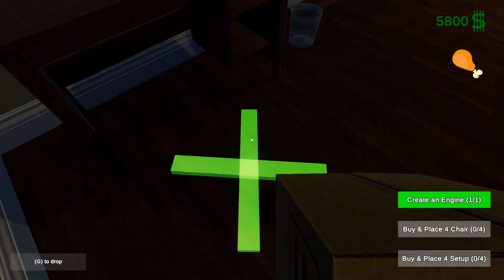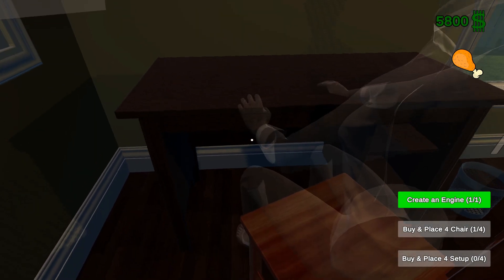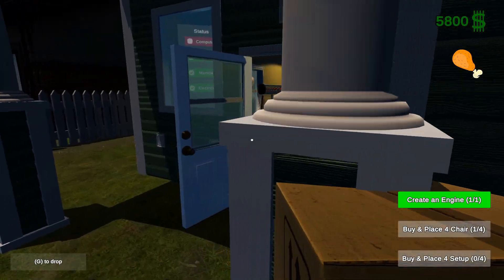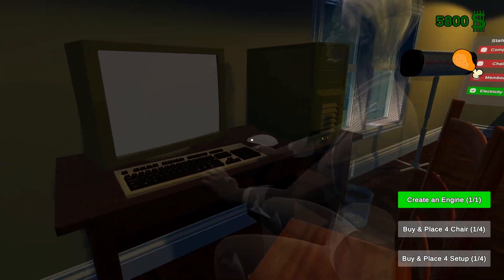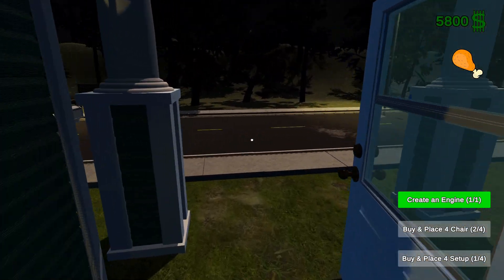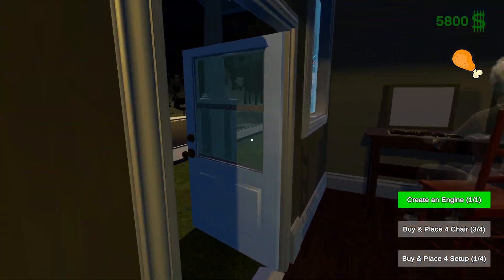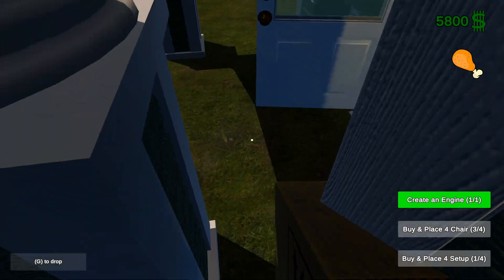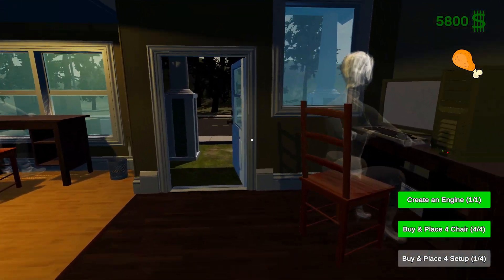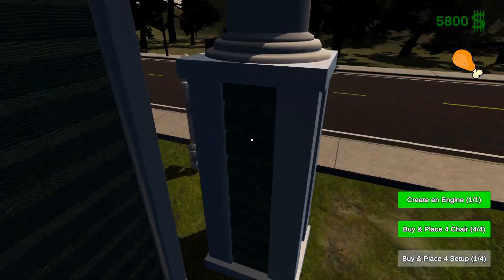We're gonna place this computer over here. Left click - there you go, there is your computer! We're gonna grab another one, place this one over here, and that's a chair. We're gonna take this one and place it over there - it's another chair. I just ran into that chair. I'm too fat to get through here! So we're gonna go and place that chair there as well. This is like some kind of ancient computer - you've got like a light for an eyeball!